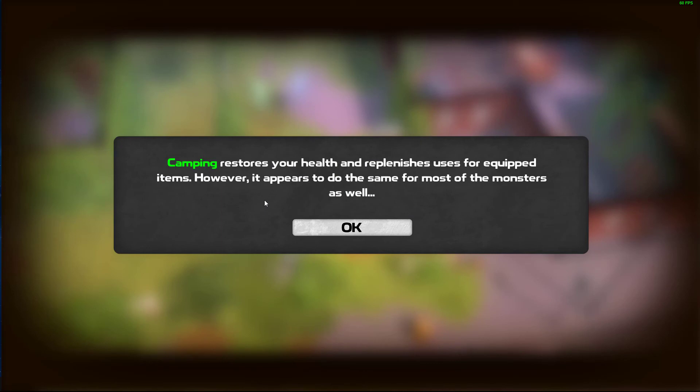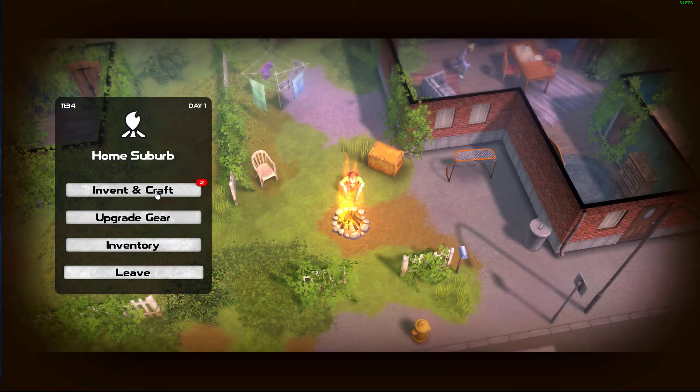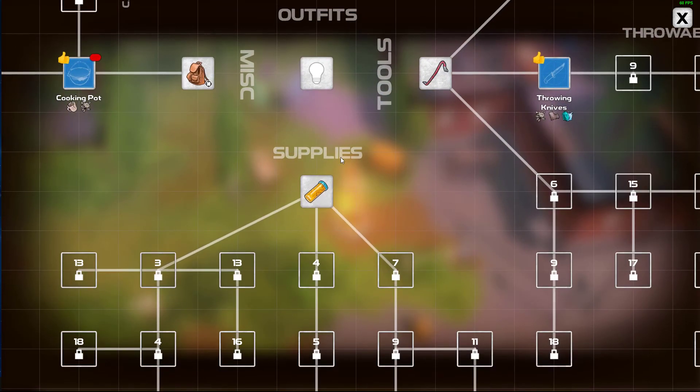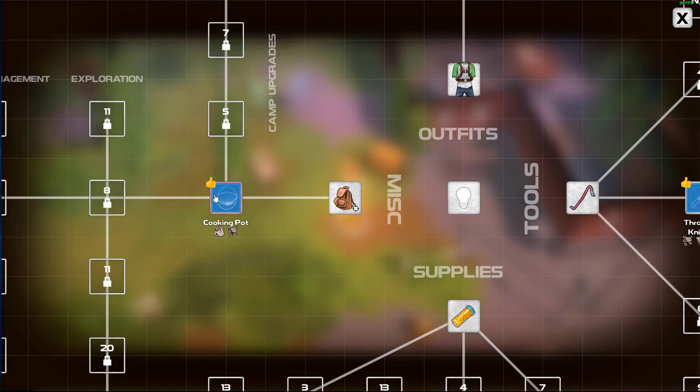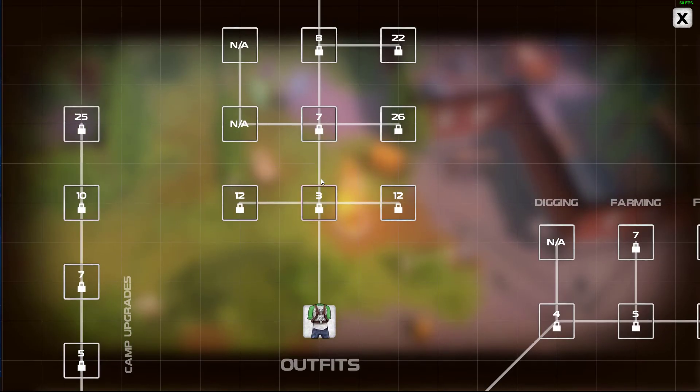Camping restores your health and replenishes uses for equipped items. Every time you go to the campfire, the zombies respawn - that's why that zombie kept respawning over and over again. Enables inventing camping items at the campfire. Throwing knives? No, I think tools-wise we're pretty good. A cooking pot - what was that good for? Perfect for cooking recipes at stoves.